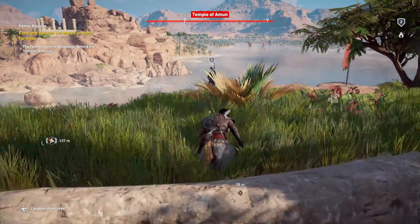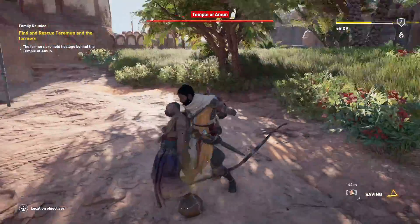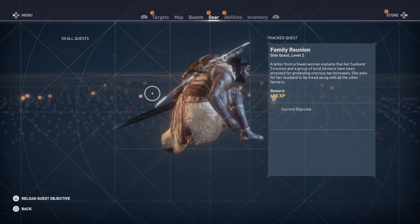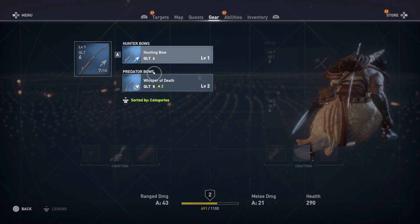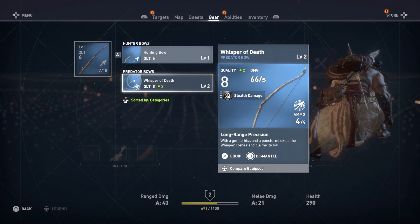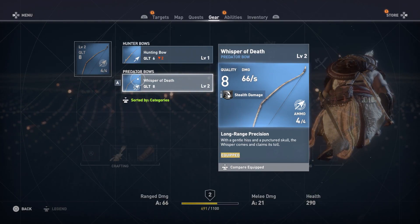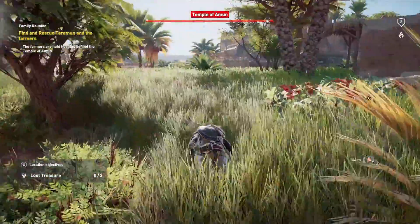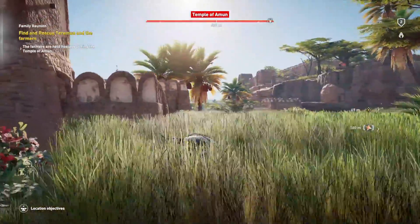This guy's still relieving himself? Predator bow — I wonder if that's better than the bow I have. Damage per second is 66. It is better. I wonder if they degrade over time. Might as well use the better one, right? This one's stealth damage. I'm definitely gonna take out the sentries — I think that would be wise.